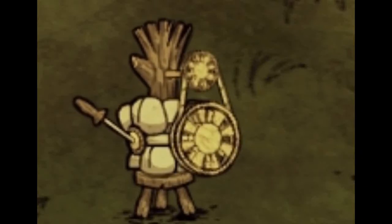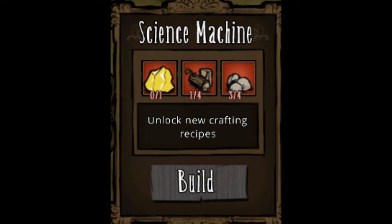Hey guys, Evan here. Today I'm going to be talking about the science machine. The way you craft a science machine is by using one gold, four wood and four stone.